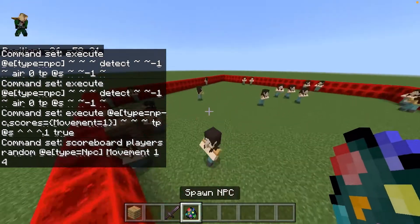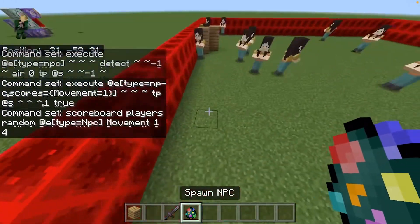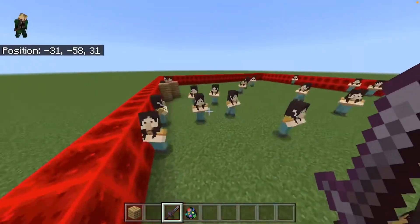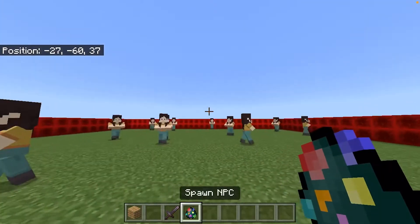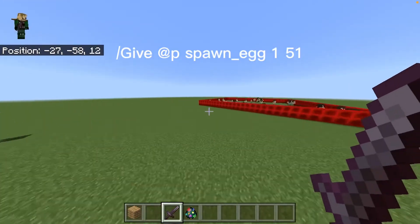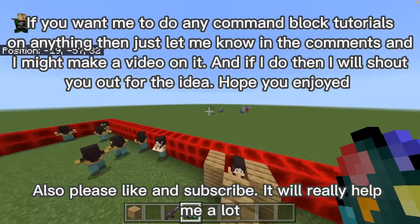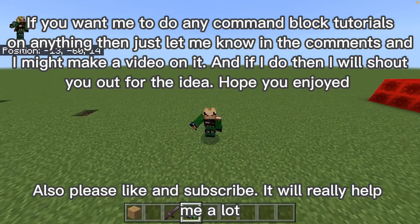That would be it for this episode — pretty short video, but it's pretty cool that you can make their own AI in Minecraft for any mob. I just used NPCs because they're pretty cool. And if you want the NPC spawn egg, just do slash give @p spawn_egg 151, and it will give you the NPC spawn egg. I hope this helped you in whatever you were making, and I'll see you later — bye-bye!